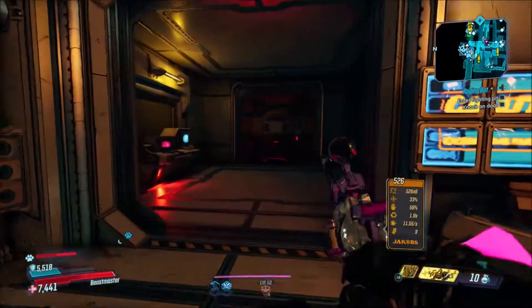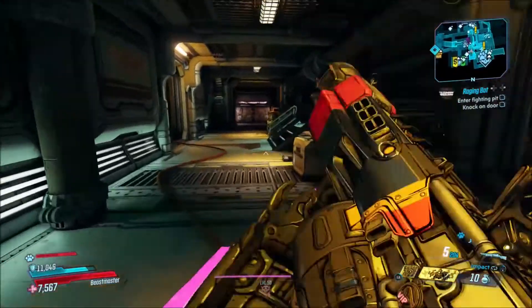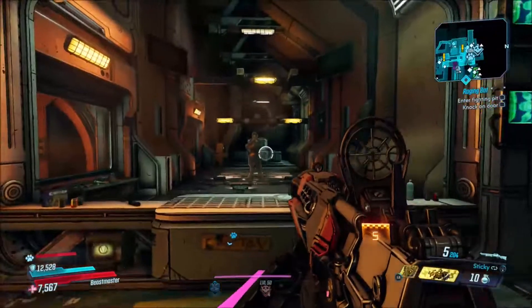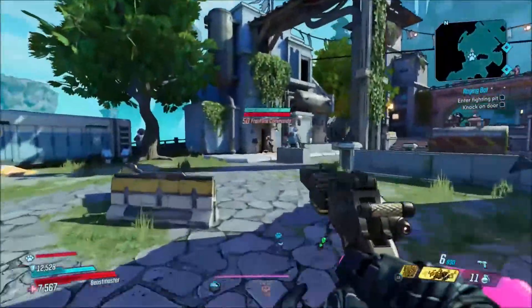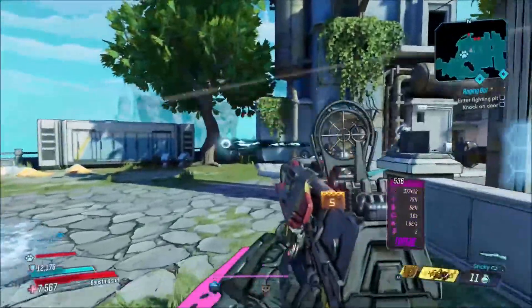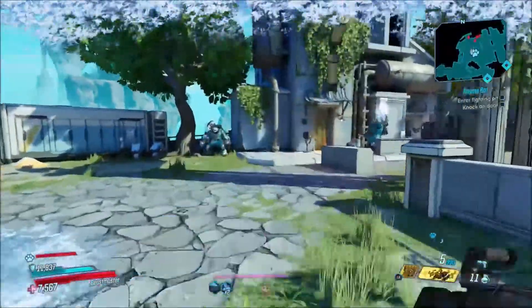So basically, whenever this shield is depleted, you're going to be dealing more damage. You also get the plus 2% max health per second while shields are active, and that doubles whenever your shield is depleted. A good strategy with this shield would be to purposely deplete your shield before you start a fight and use that bonus damage to help kill enemies.